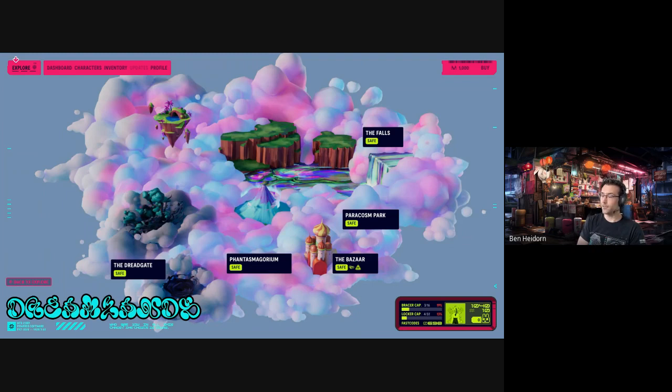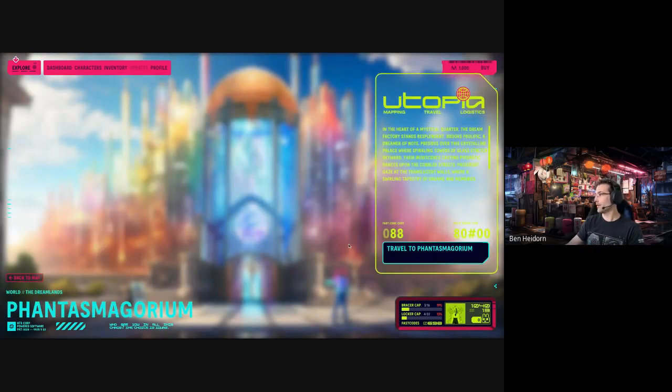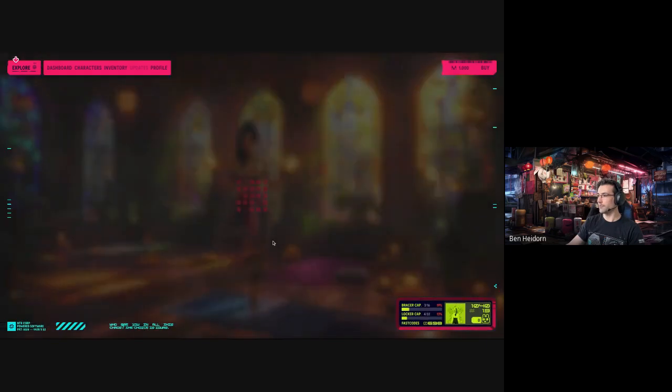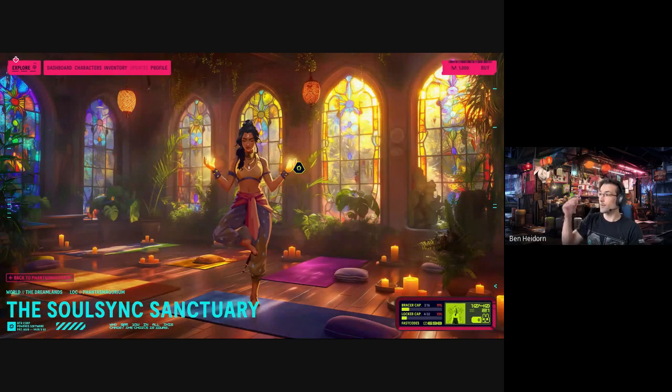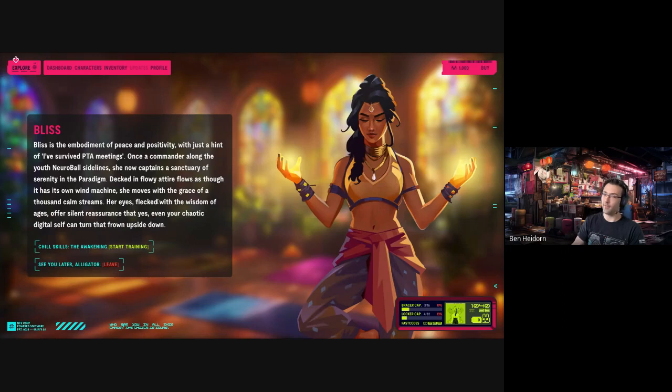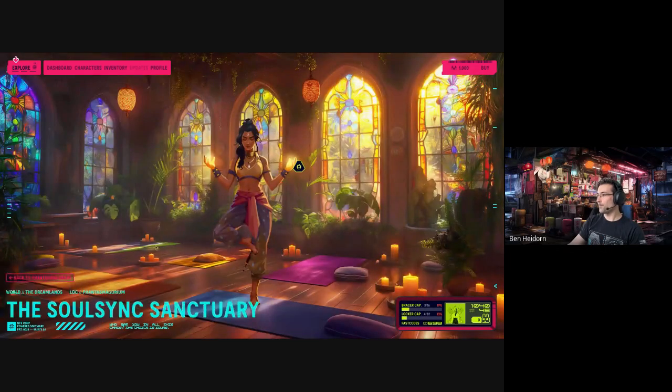We have three new areas and three new characters in the game that allow you to do training — you can train your mind, body, and soul abilities. If we travel to the Phantasmagorium, you'll find one of the three in the Soul Sync Sanctuary. Here you can talk with Bliss and train your soul abilities. You'll have three training missions, get to pick which abilities to train, and you'll earn XP for them. No items or loot, but it's a reliable, always-available option to train and level up your abilities all the way to the max.